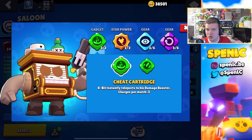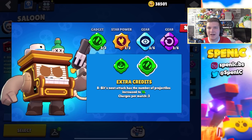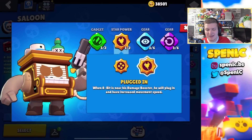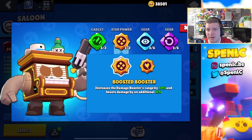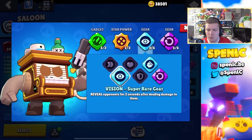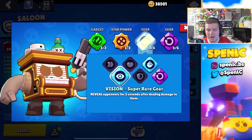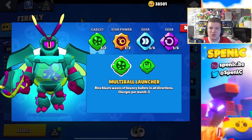8-Bit has two really good builds depending on the game mode. If you're playing Gem Grab, Cheat Cartridge lets you teleport back to your turret and stay safe especially when collecting gems. If you're playing Heist, Extra Credit is really good for confirming a lot of damage onto the safe. For star powers, Plugged In gives extra speed, but more often than not I love Boosted Booster — it's really underrated and you can absolutely shred opponents. With gears you can get value out of pretty much everything except the shield gear, but more often than not I'll use this build, maybe swapping between speed and vision gear on a grassy map.